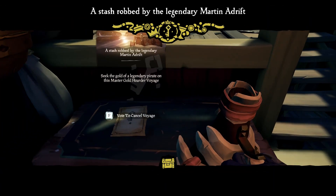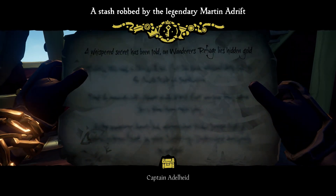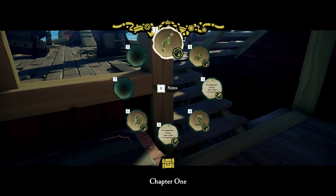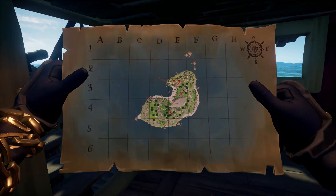Grab a couple of voyages and go back to your ship. Look through them and if you get any that have less than three X marks the spot on the island, don't bother doing them. Keep going through them and eventually you'll get a quest with three or more, because why go to an island for one chest when you can go for three?